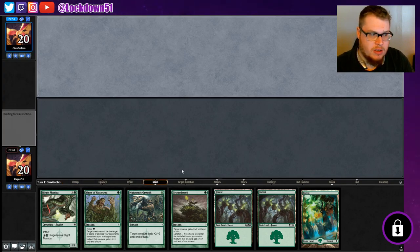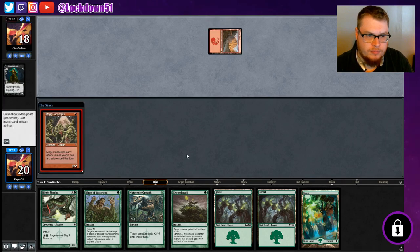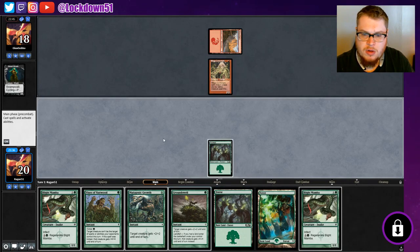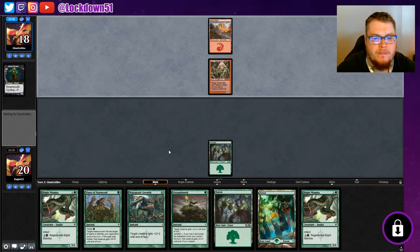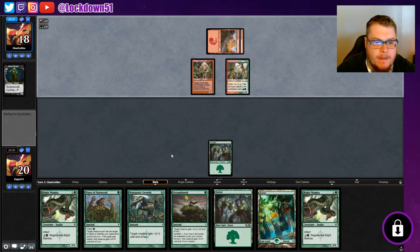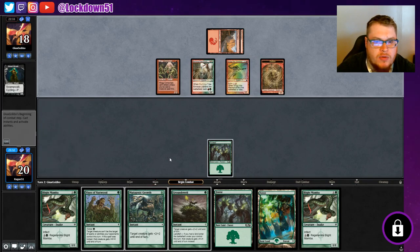Love to get a Glistener Elf turn one going. Gonna cycle straight away. All right, Bladed Mamba — pass. Another Bladed Mamba, all right, pass. Burning Tree, Burning Tree — they're popping off. Fog, War Marshal — all right, tokens for days.